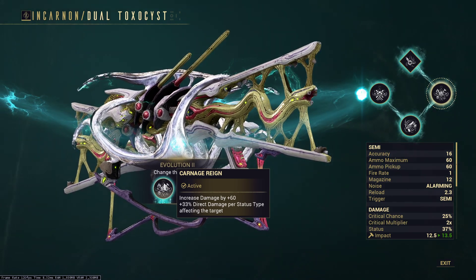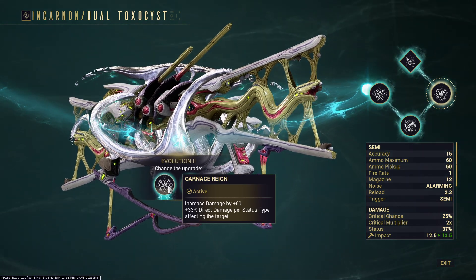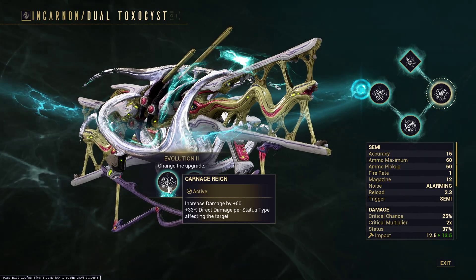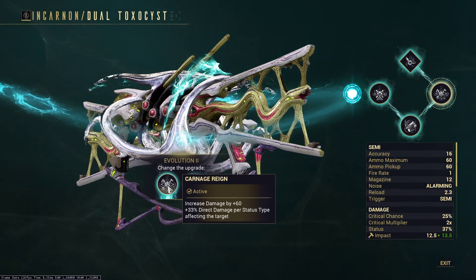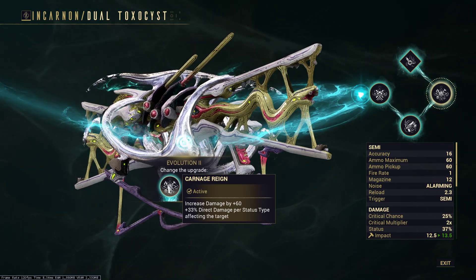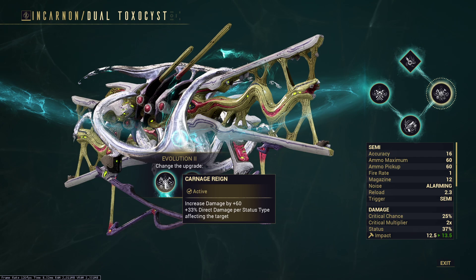I don't feel like it's necessary to min-max it this much. I went with Carnage Rain because the direct damage per status type - because we're running an Encumber build - is just way more consistent, generic, pick-it-up-and-go strength, where you don't have to rely on a faction mod. You're just going to destroy stuff with this. We're going to be going a more flat damage-focused build and use Encumber as our scaling.